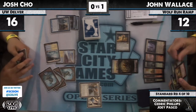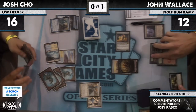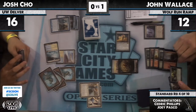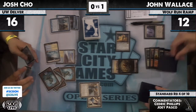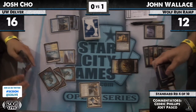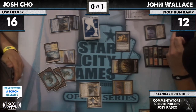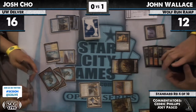Jon has Primeval Titan but Josh still has Mana Leak mana up and has drawn two cards Jon hasn't seen. It looks like he's going to go get Huntmaster of the Fells. This is the thing I was afraid of because I don't think this is a very good card given the situation. I can't remember precisely if he knew about the second Image from the Surgical Extraction.